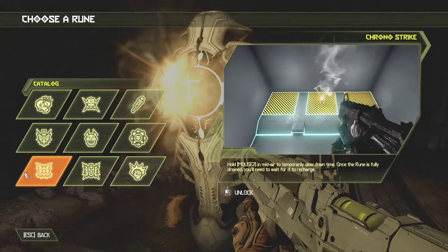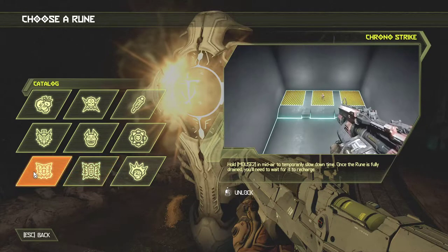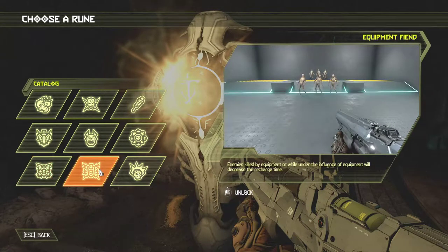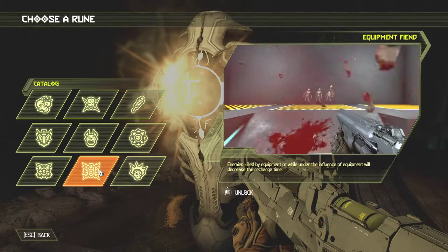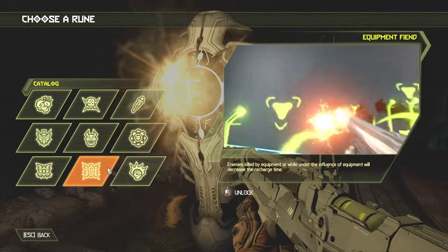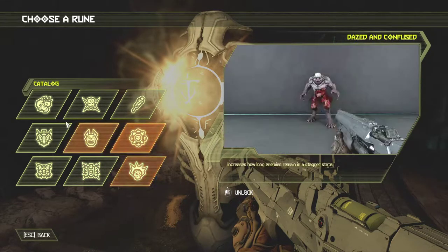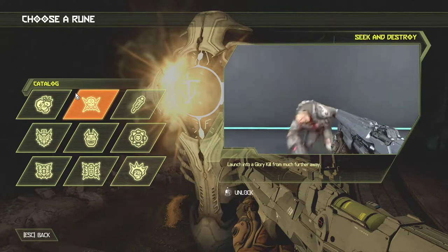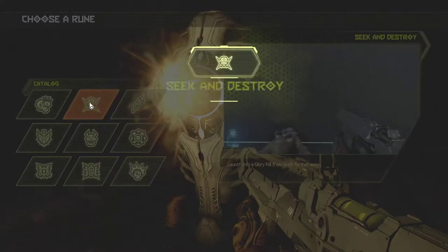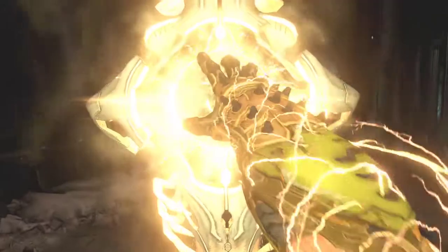Hold mouse button in mid-air to temporarily slow down time. Once the rune is fully drained, you'll need to wait for it to recharge. That's the same button that activates my secondary weapon, so I'm not entirely sure about that — not enough buttons. Enemies killed by equipment while under the influence of equipment will decrease recharge. With the propensity for games these days to not believe you when you choose something, to force you to hold down the button and really commit to it.